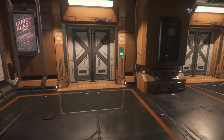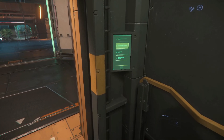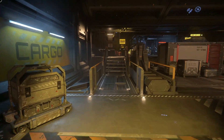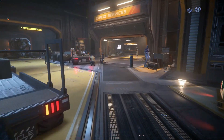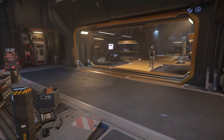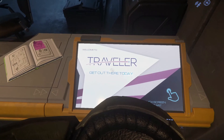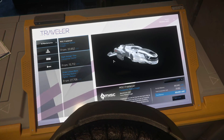The first thing you need to do is find the ship rental kiosk. It's normally a kiosk sitting in the foyer of the space station or spaceport on a planet, or it's located in the cargo area within a space station. Go up to the console.